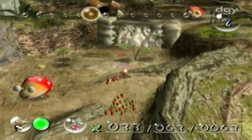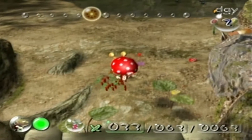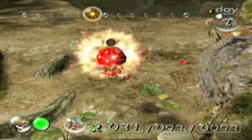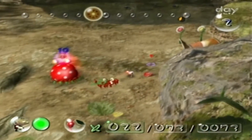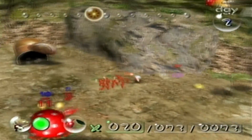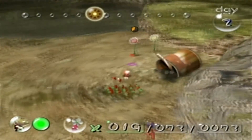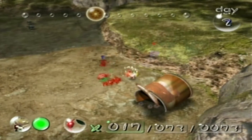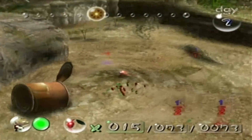To do that, we have to kill this Bulborb over here. The optimal strategy for killing Bulborbs is to bomb rush them. Usually with thirty Pikmin you'll have enough to just kill them before they even get the chance to do anything to your Pikmin. Keep that in mind while you're taking them out. Also, I won't be showing off every single thing of a day, because sometimes a part of a day is just filled with waiting on things being brought back.